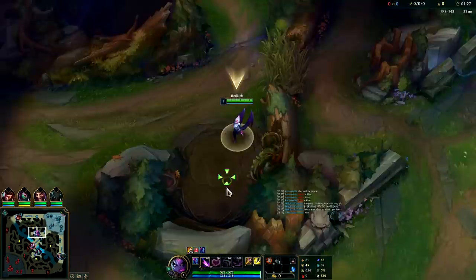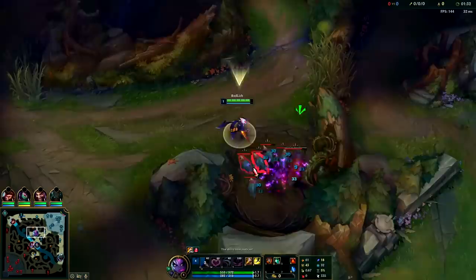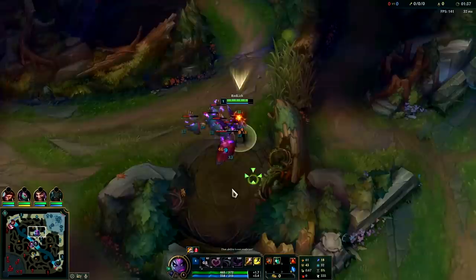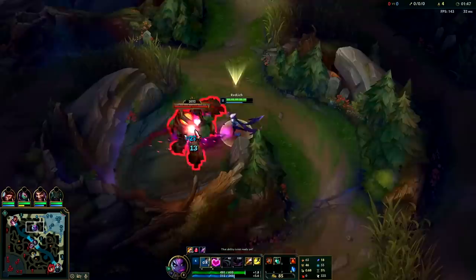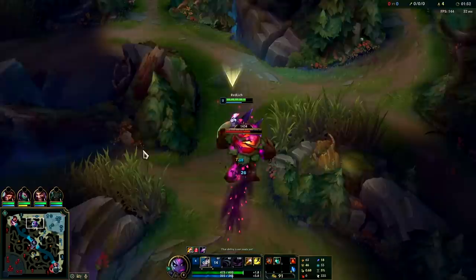Both top laners are bruisers. Something you should know about bruiser players is they don't really care if they die — they play bruiser because they want to carry. So if you can try to path towards bruisers you can usually win the game off of that. It's a Fiora and she doesn't really have any escapes, especially with a three camp clear on the same side, since those camps are closest together. We can get up there before she's level three easily.